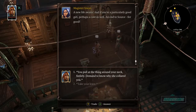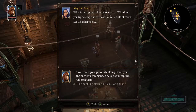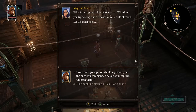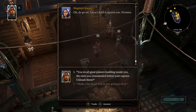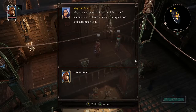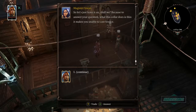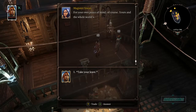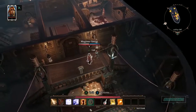'In the meantime, all you need to know is that we're en route to Fort Joy. A new life awaits, and if you're a particularly good girl, perhaps a cure as well — an end to Source for good.' She explains the collar is for her peace of mind and suppresses source magic. My magic is suppressed — that's what the collar does.